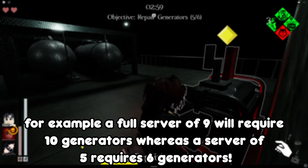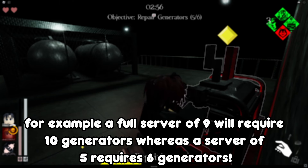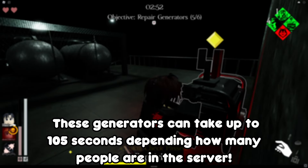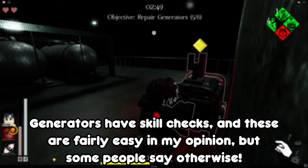For example, a full server of 9 will require 10 generators, whereas a server of 5 requires 6 generators. These generators can take up to 105 seconds depending on how many people are in the server. Generators have skill checks — these are fairly easy in my opinion, but some people say otherwise.